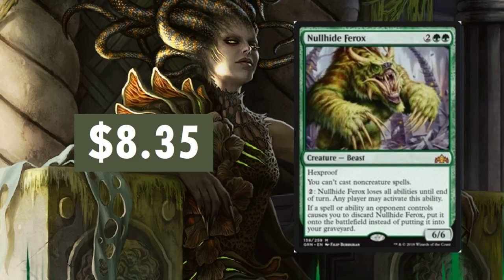Nullhide Ferox — this one is anyone's guess, really. I think the price point is where it's at because not many people know exactly how it's going to impact formats. It's kind of a goofy card: Hexproof, you can't cast non-creature spells, and any player may pay two to make it lose all abilities until end of turn. If an opponent causes you to discard it, put it onto the battlefield instead. It's just a goofy card. I can't wait to see someone put this to really good use — then I'll be eating my words. But I just don't see this thing taking off. If anything, I see it dropping in value. Then again, for ramping purposes it's a 6/6 for 4 — hello Ghalta. Expect it to teeter off.